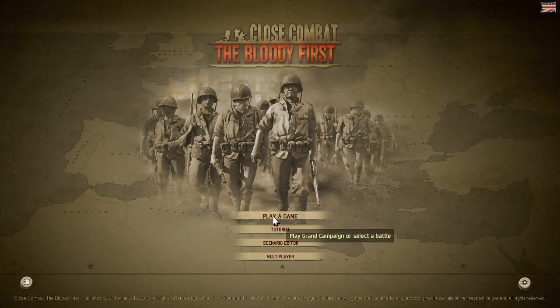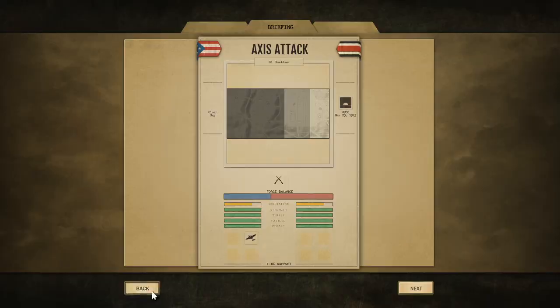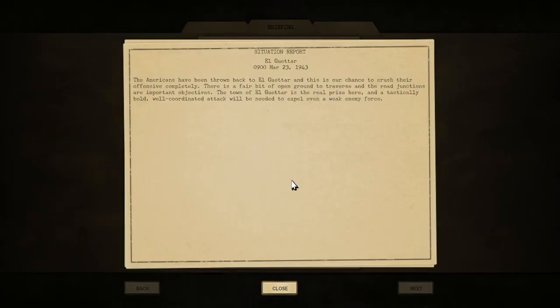Welcome to another Close Combat: The Bloody First adventure. We're going to play a battle at El Getter as the Germans. The Americans have been thrown back to El Getter and this is our chance to crush their offensive completely. There's a fair bit of open ground to traverse and the road junctions are important objectives. The town of El Getter is the real prize, and a tactically bold, well-coordinated attack will be needed to expel even a weak enemy force.